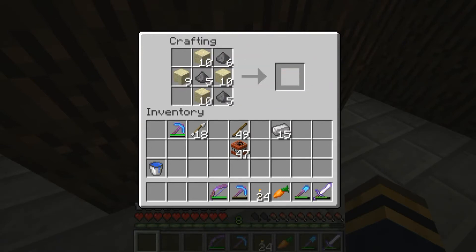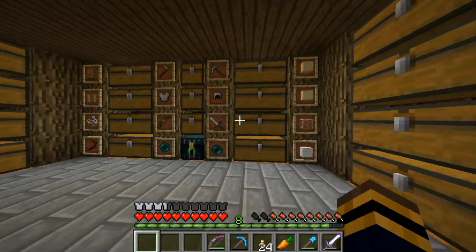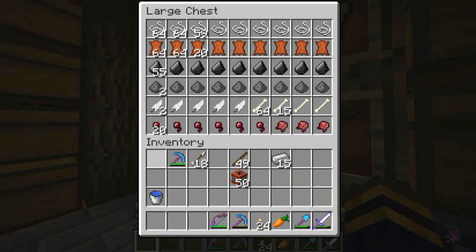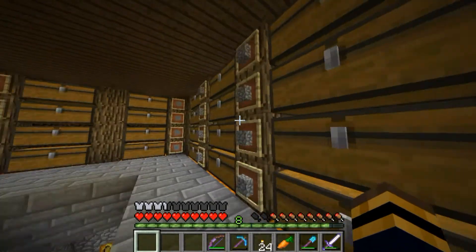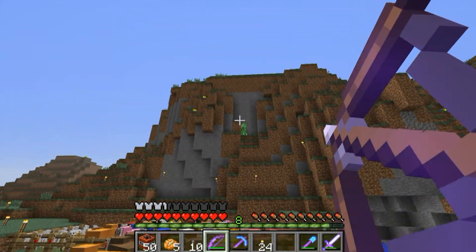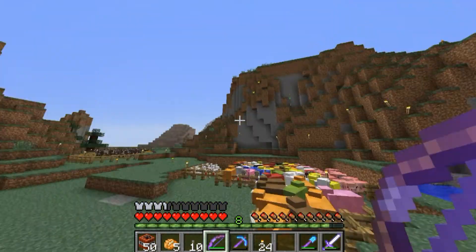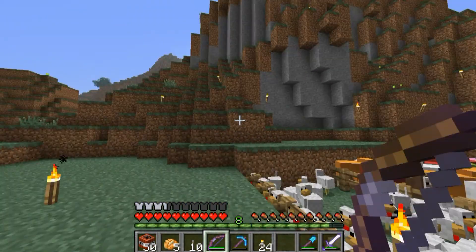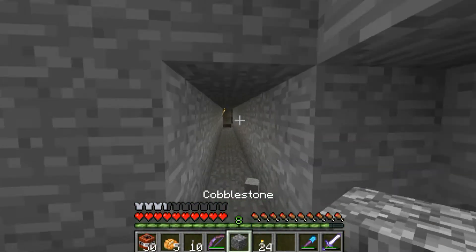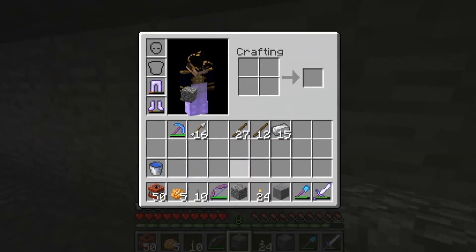We can make some more TNT here. Apetus is working on a dark room right now, so once he gets that set up we can hopefully be getting a lot more gunpowder and do some more cool stuff with TNT. I just need a bit of cobblestone to make some levers and I'm good to go. I'm thinking of putting the sheep and the animals in this fountain area, so I'm just digging a little bit and setting TNT up at different points.